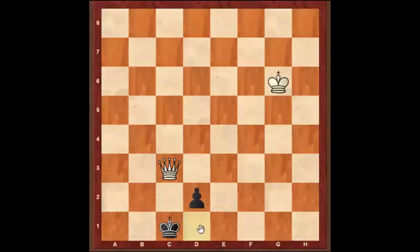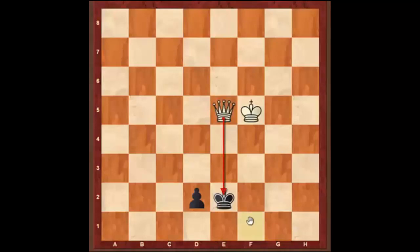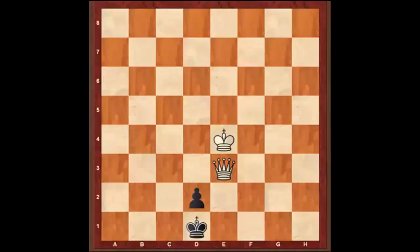The only way black can stop the pawn is moving the king in front of it. With the king in front of the pawn, the pawn cannot move and queen, so that gives white a tempo to bring the king closer. If black tries to get out and push the pawn, white stops it again with a check. If black runs to the side, white attacks the pawn, black defends, then white checks again — attacking the pawn and king at the same time.